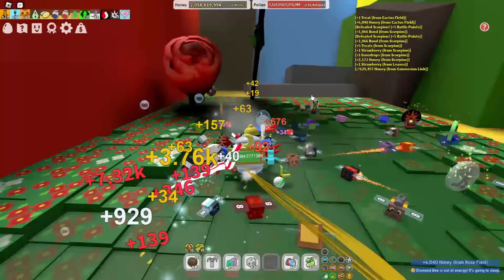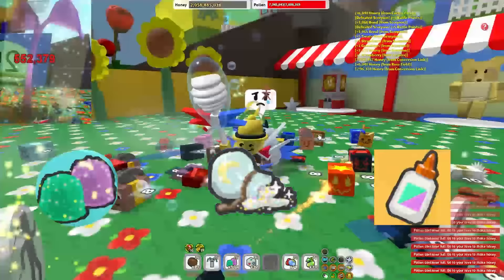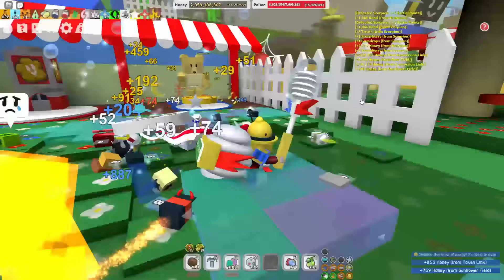The next is the gummi sprout, one of my favorites, because it can drop gummy drops, glue, glitter, and all different kinds of stuff. We're really lucky because it can only grow to 50 million health, which is not that much, so we can destroy it pretty much faster.